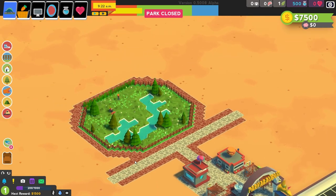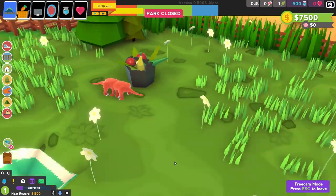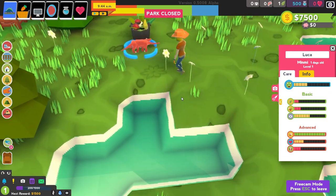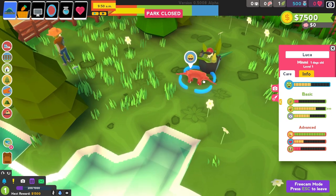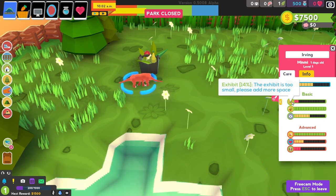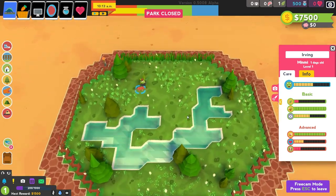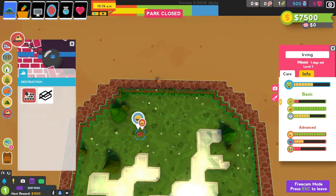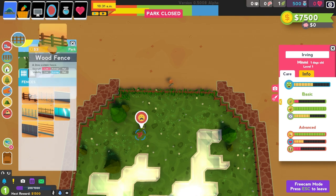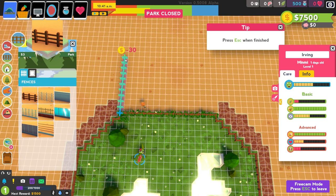So guys, the last time we played, let me just use the free cam. We placed these two — the MindMe or something like that? I don't know how to pronounce it, but it doesn't matter. We have Luca and we have Irving and they are super happy, but they are not really happy with their exhibit. So we do need to expand that a little bit more. I'm thinking to make it a little bit easier — we're gonna delete these parts right over here and expand the exhibit, going up a little bit further, and hopefully they will be happy.